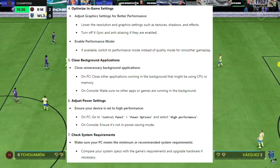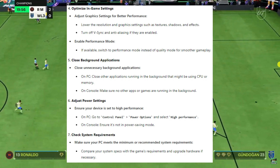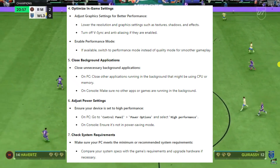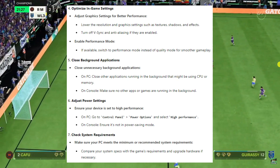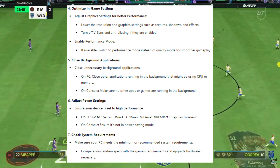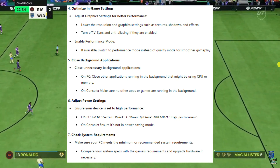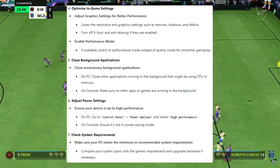Make sure to close any unnecessary background applications. If you are on PC, close applications running in the background that might be using CPU or memory. If you are on console, make sure no other apps or games are running in the background. Also adjust your power settings — ensure your device is set to high performance. On PC, go into your control panel, then power options, and select high performance. If you are on console, ensure you are not in power saving mode.